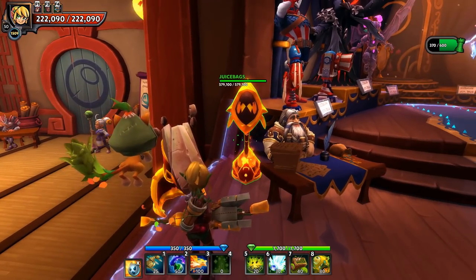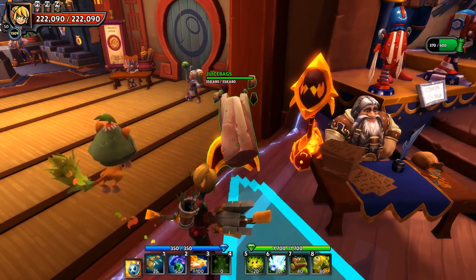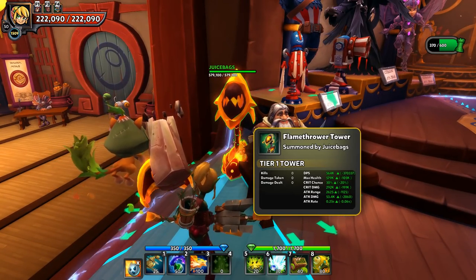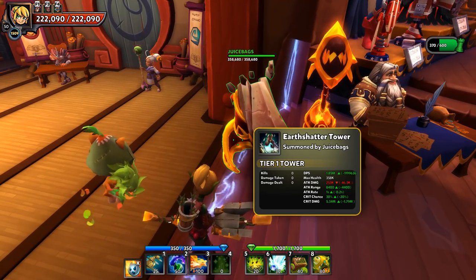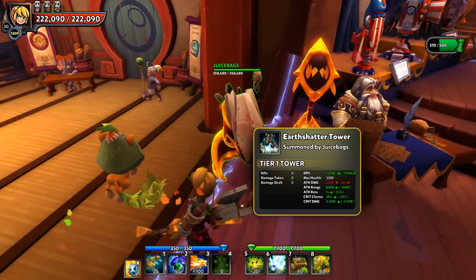Then we've got the Apprentice with the Flamethrower Tower and the Earth Shatter Tower. Just like against the shieldies in Chaos 1, these are both very effective - the Flamethrower Tower is an AoE tower that burns directly through shields and Geodes, and the Earth Shatter Tower comes from the ground up and avoids both of those as well.